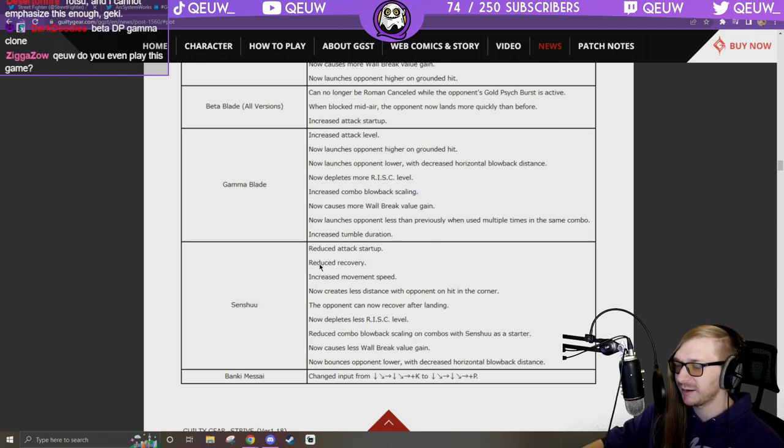Sensu: reduced attack startup, reduced recovery, creates less distance on hit in the corner, opponent can now recover after landing, depletes less risk level, reduced combo blowback scaling on combos with Sensu as starter, causes less wall break value gain, bounces opponent lower with decreased horizontal blowback. Bunkai: input changed to P.